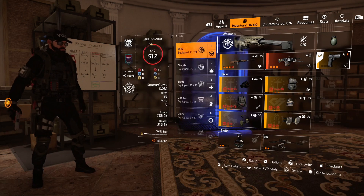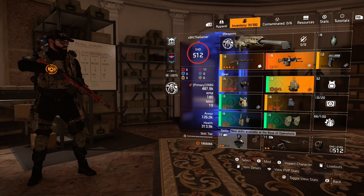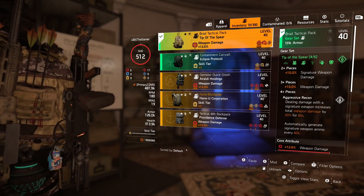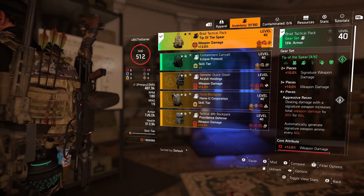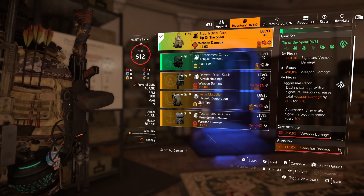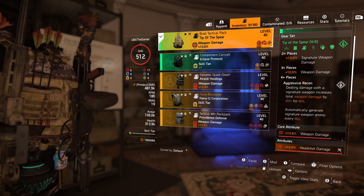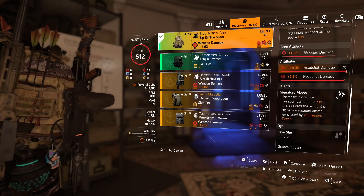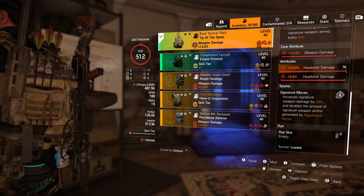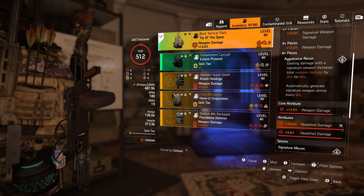The first one I actually put a build together for is Tip of the Spear. I've got the four piece including the talents on. Two piece gives signature weapon damage bonus by 10%. Three piece is 10% general weapon damage. The four piece is: dealing damage with a signature weapon increases total weapon damage by 20% for 60 seconds. You also automatically generate signature weapon ammo every minute. With the backpack talent, it increases your signature weapon damage by 20% and doubles the amount of signature weapon ammo generated by Aggressive Recon, which is the four piece bonus.